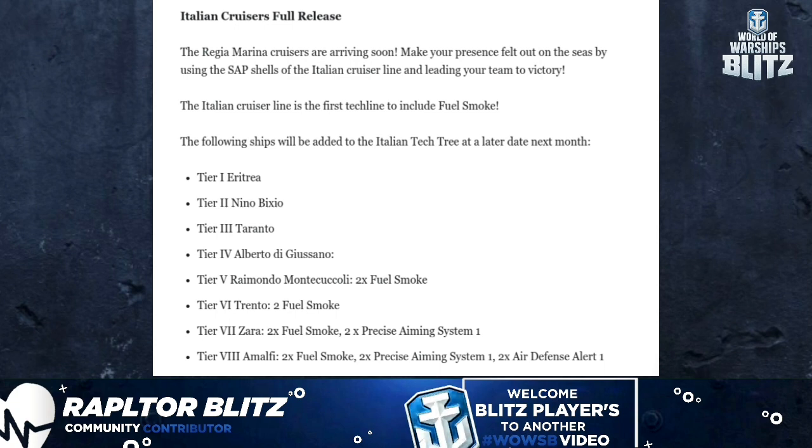Battalion Cruisers full release: the Regia Marina cruisers are arriving soon. Make your presence felt on the seas by using the SAP shells of the Italian cruiser line and leading your team to victory. The Italian cruiser line is the first tech line to include fuel smoke.